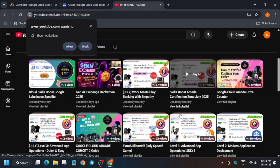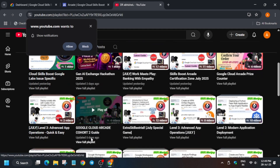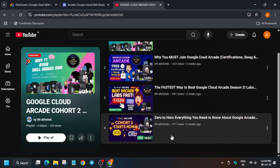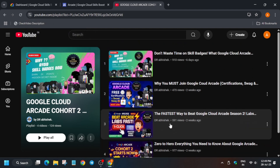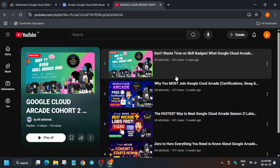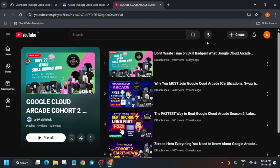I have already made a Cohort 2 complete guide — how to create the account, all things are covered there. The fastest way to complete all the challenges and why you should join the Arcade program is also covered, as well as why you should avoid skill badges as of now.